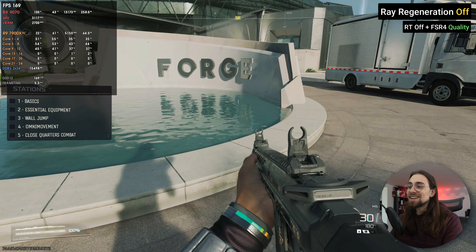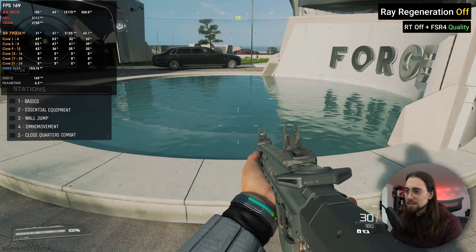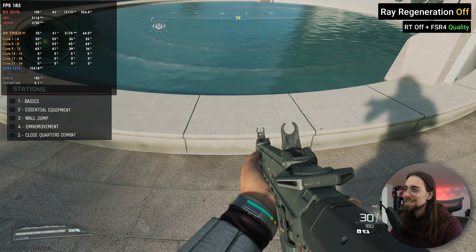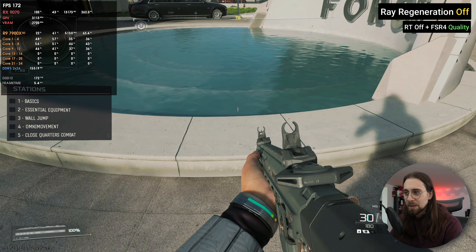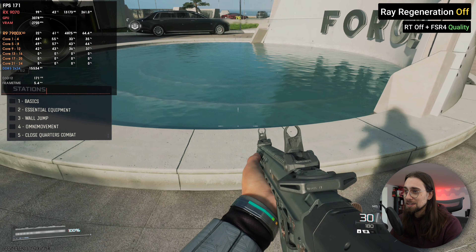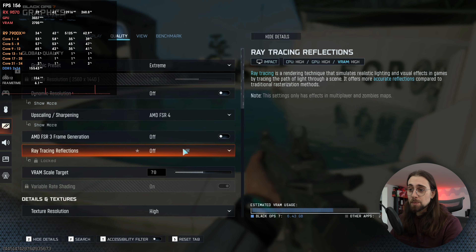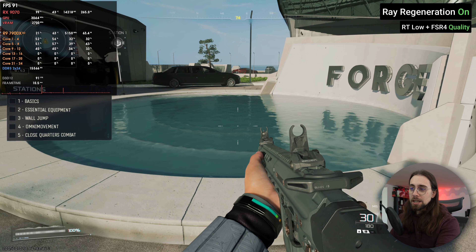I don't see the point of using ray tracing here. The only thing you'll notice going from SSR to ray tracing is the angle-dependency issue: with screen space reflections, they're attached to textures and the view angle. When you look down, the white color disappears from the water because the SSR is tied to the angle. This shouldn't happen — the reflection should not disappear just because you look down.